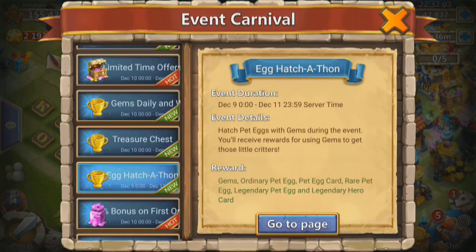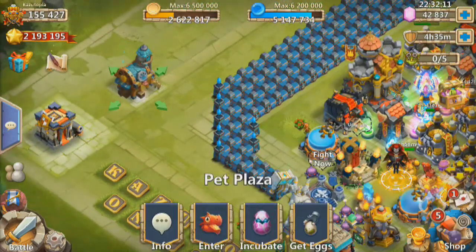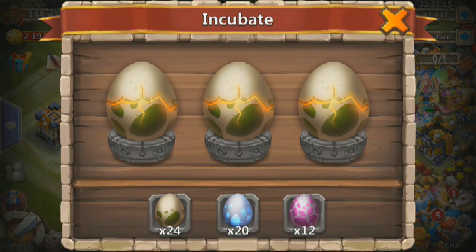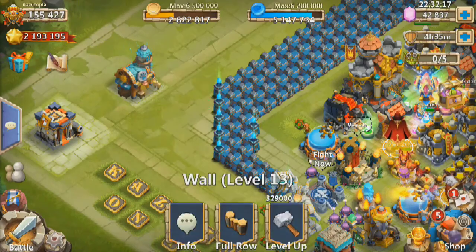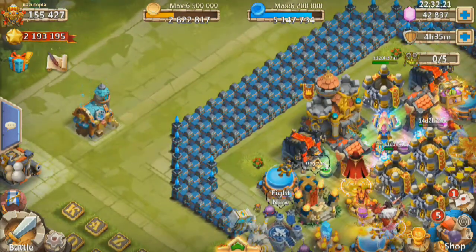What's up all you clashes, this is Kaz and welcome to Kaz Gaming. Today we're going to take advantage of this egg hatch-a-thon — I've got a ton of eggs ready to be hatched. Right after that we're going to take advantage of Uncover the Treasure and see if we can get something good from that. So let's get to it.